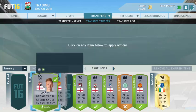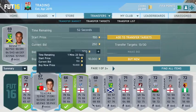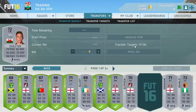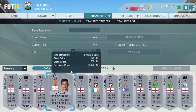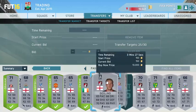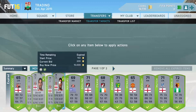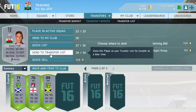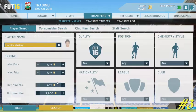Method number two is a BPL trading method. Filter gold, 250 coins, BPL and silver. At the beginning of the web app you always want to trade with silver cards — not gold. Silver cards work insane at the start of the game. Scroll through and bid on players with good-looking stats. I got a lot of great deals — many English players for under 300 coins.